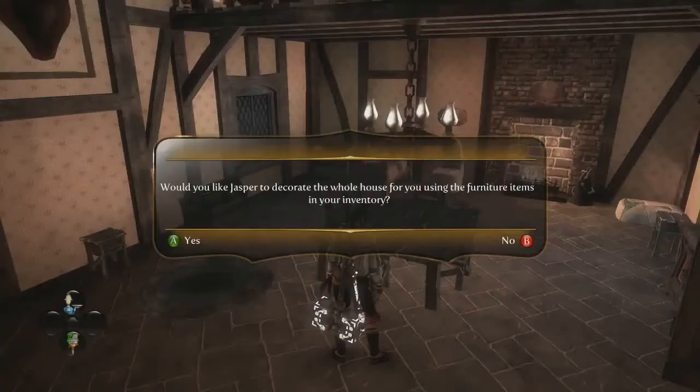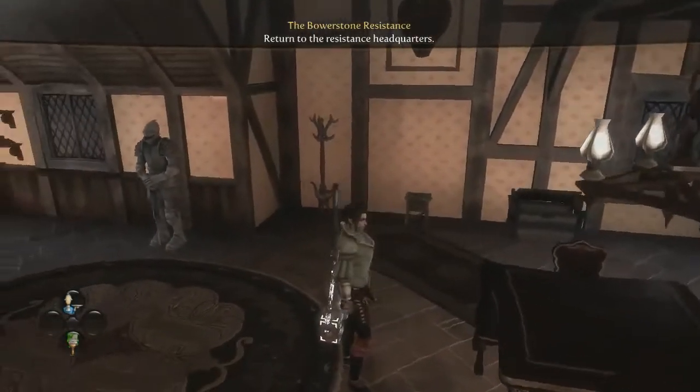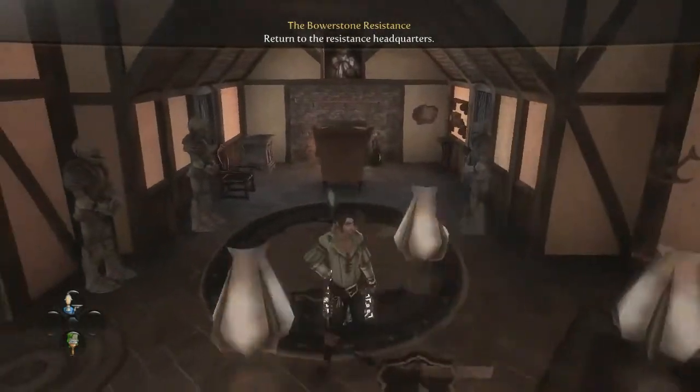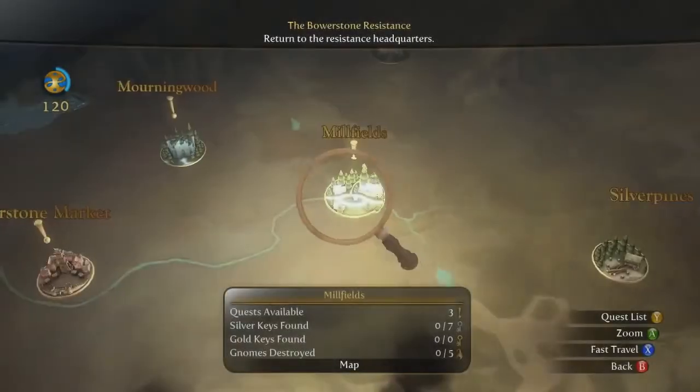However, if all you want is minimum effort and maximum profit, then let your trusty sidekick butler, Jasper, do the decorating. And there you are — not too shabby, I don't think. With this level of customization, you can take a step closer to turning houses into homes.